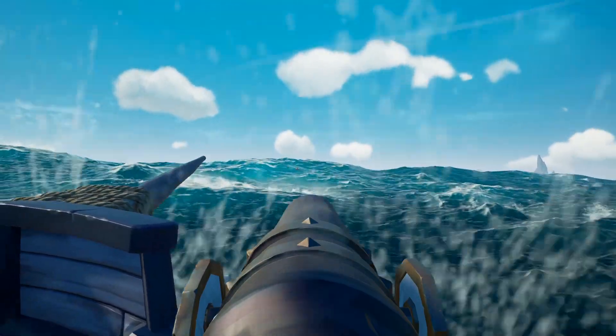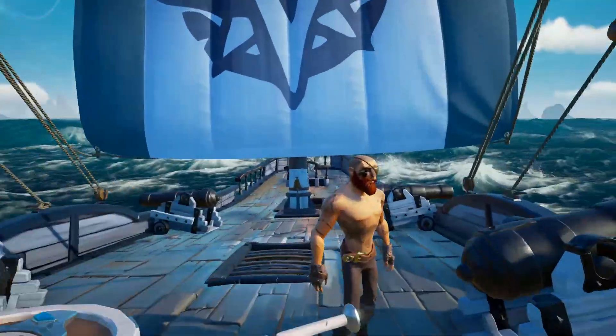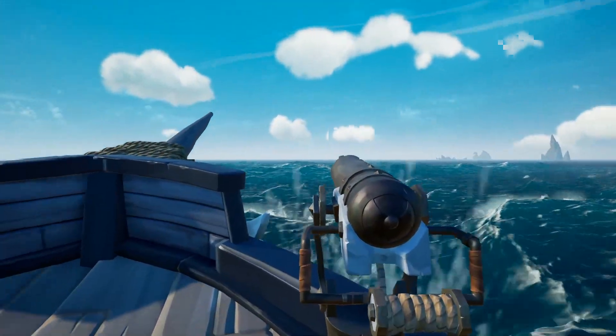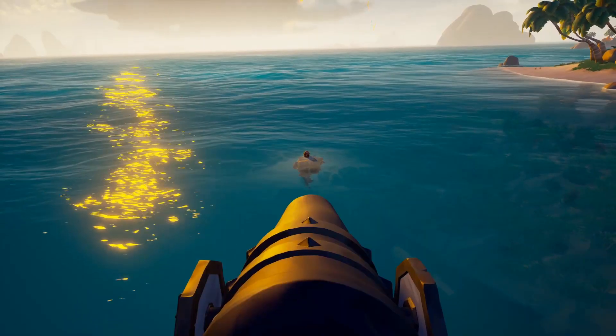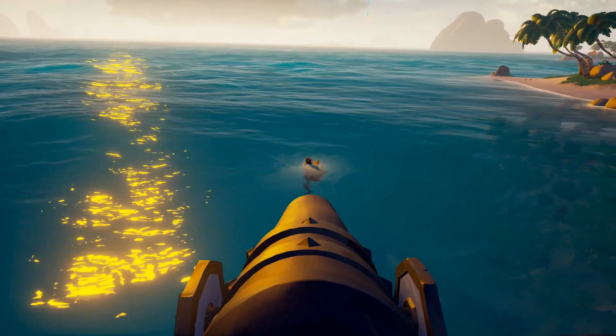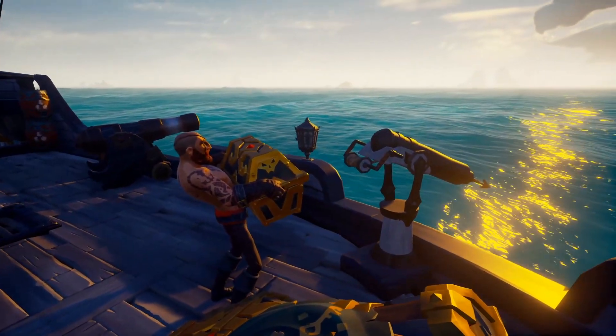Grabbing crewmates is the fastest way to get them back to the boat if you have the right angle. By aiming at them and shooting you can instantly pull them to the boat — this also works with enemy crewmates. To take loot from a crewmate's hands, have them look directly at you and shoot. To bring crewmates and loot back to the ship, get them to spin around and shoot them in the back. This will be heavily utilized in the arena when a crewmate has the chest.